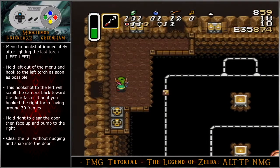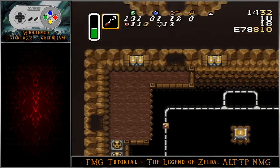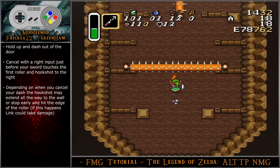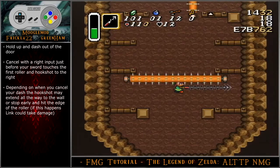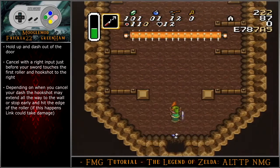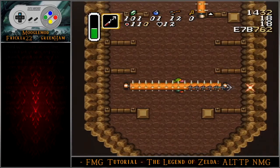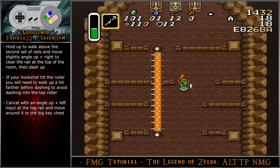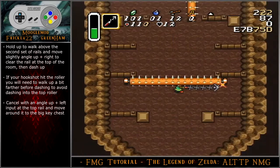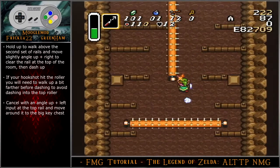Hold right to clear the door, then face up and pump to the right. Clear the rail without nudging and snap into the door. Hold up and dash out of the door. Cancel with a right input just before your sword touches the first roller and hookshot to the right. Depending on when you cancel your dash, the hookshot may extend all the way to the wall or stop early and hit the edge of the roller — if this happens, Link could take damage. Hold up to walk above the second set of rails and move slightly angle up-right to clear the rail at the top of the room, then dash up. If your hookshot hit the roller, walk up a bit further before dashing to avoid dashing into the top roller.